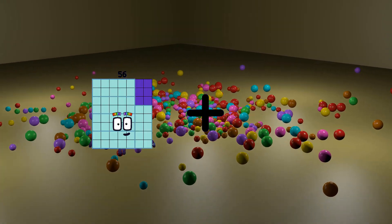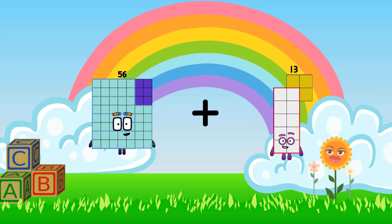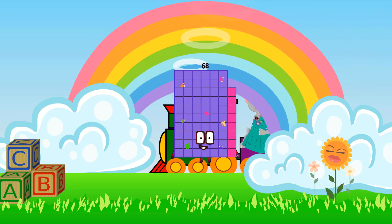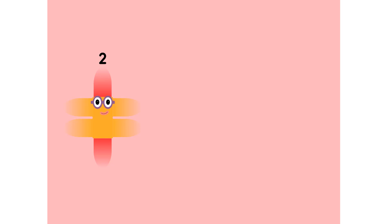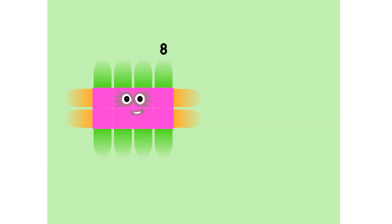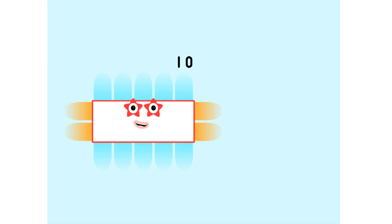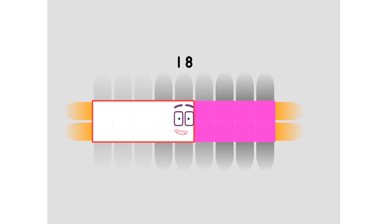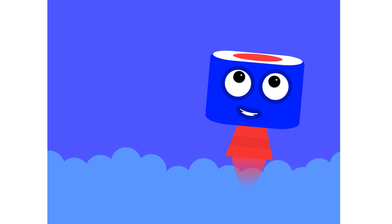56 plus 12 equals 68. 2, 4, 6, 8, 10, 12, 14, 16, 18, 20. Super 8's assemble!